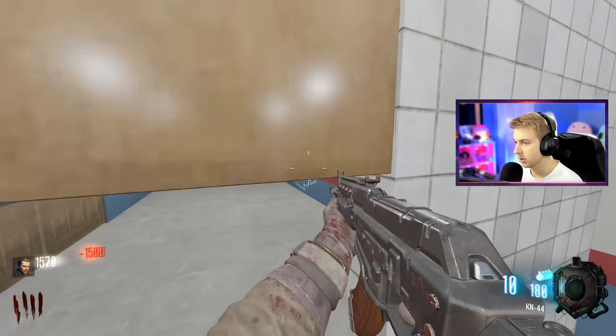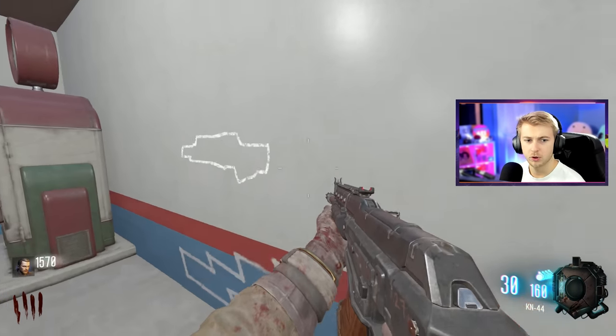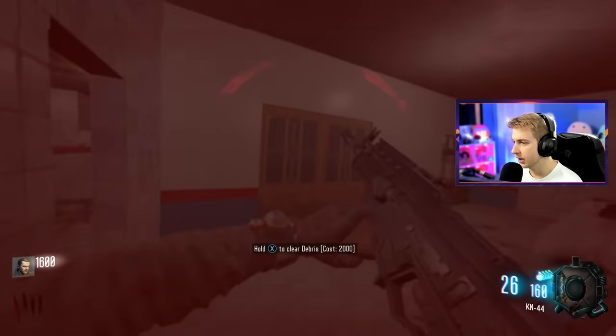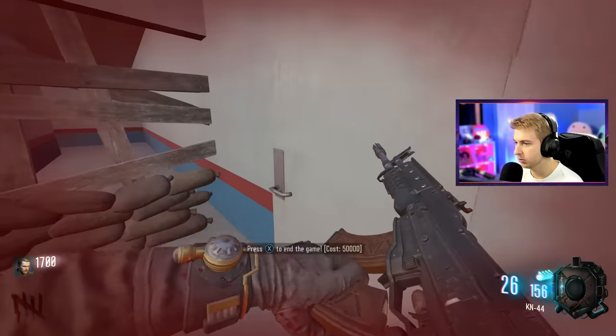Let's pop the door open. Oh, we got Mule Kick back here. It's just freezing up a little bit. Wait, it says power's in here but I can't open the door — I'm too broke.